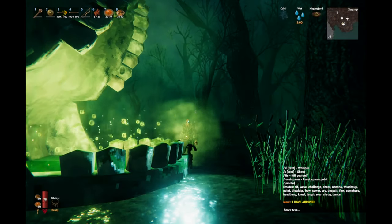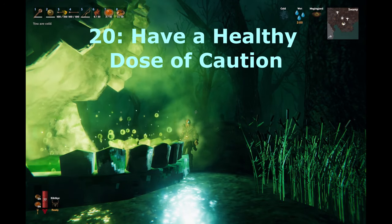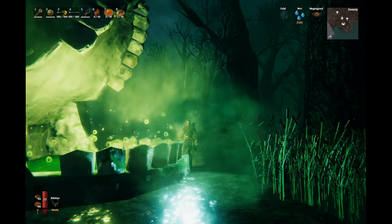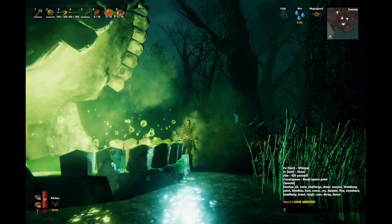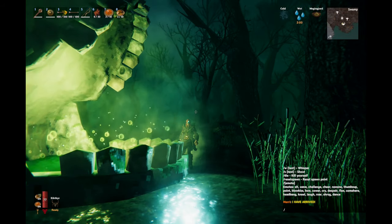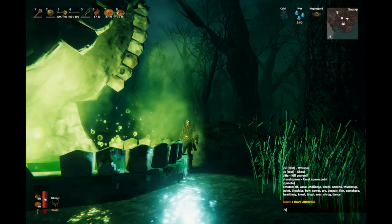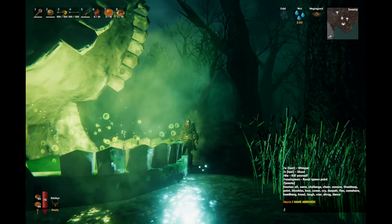One last thing before we end the video. There is something else that is not tangible, but probably the most important thing you need to have — that is a healthy dose of caution. The crypt has many rooms and passages; some have shallow water while others force you to swim. Don't go running or swimming blindly in. Pause, listen and assess. Be prepared to respond appropriately before entering.